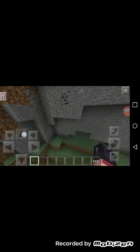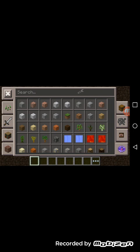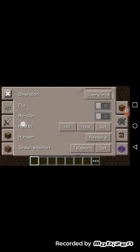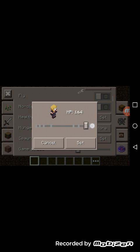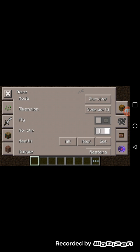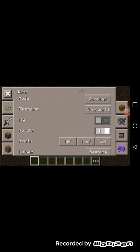Whoa, this looks really cool in here! Let me get the no-clip out of here. You can set your own health — you can set your HP right from the menu.